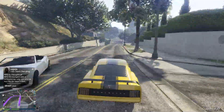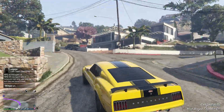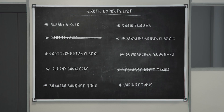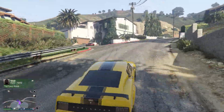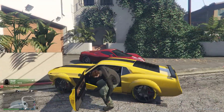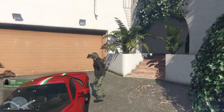Welcome back everyone to another video. In this video, I'm going to tell you how you can find all 10 of the exotic export cars list. This is something that you unlocked after you finally completed your first contract mission, and it unlocks 10 cars that you have to find somewhere on the map in GTA, and they will have a blue dot on the map to show that it's an export vehicle.